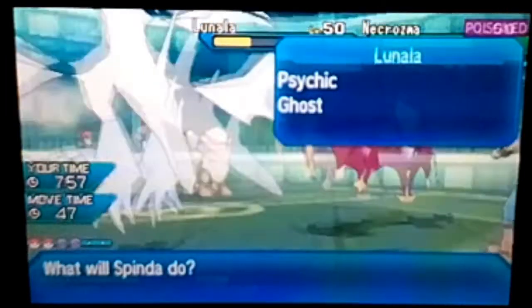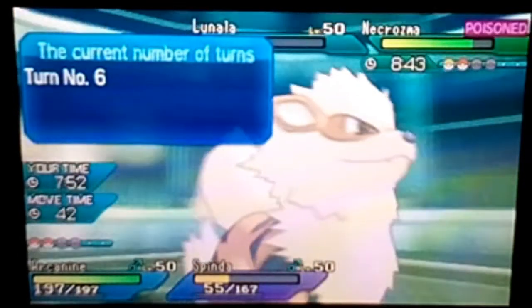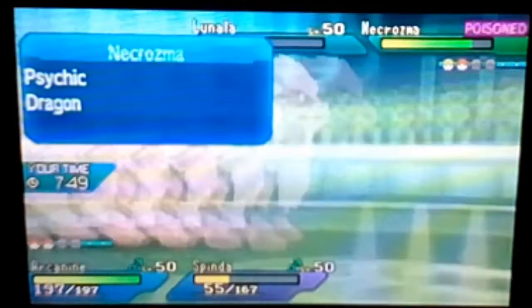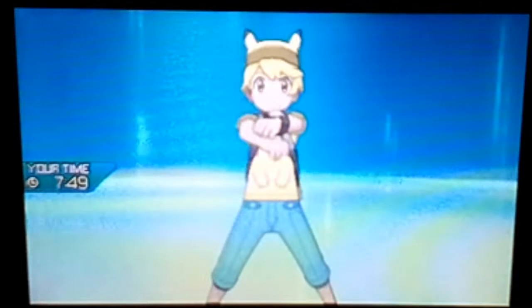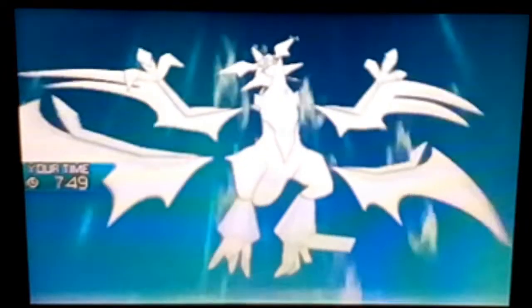We're gonna Flare Blitz the Lunala. Really there's nothing we can do but double protect. Spinda's full support — its point is to die early, and in this case it really didn't die early. It fails to protect — and there's a Z-Move coming in, great. That's gonna be on the Arcanine, there's no way it's not.